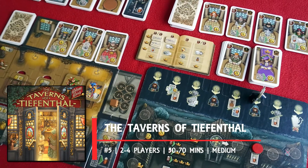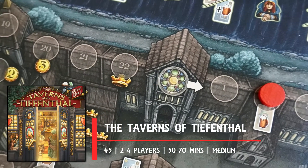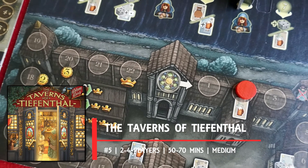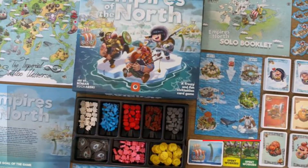Before everybody starts drafting dice that will then enable you to activate the cards that have equal facings to the dice you chose. Overall, this is a welcoming game that brings a tight set of mechanics and plenty of joy to the table. Number six: Imperial Settlers: Empires of the North.